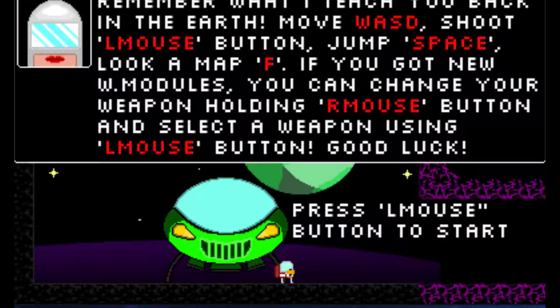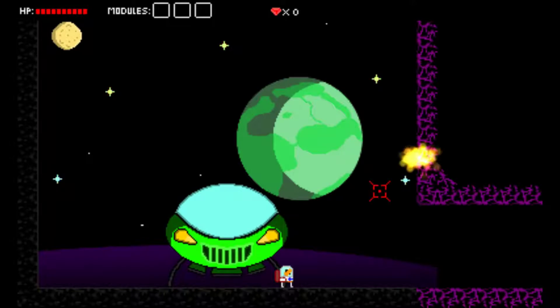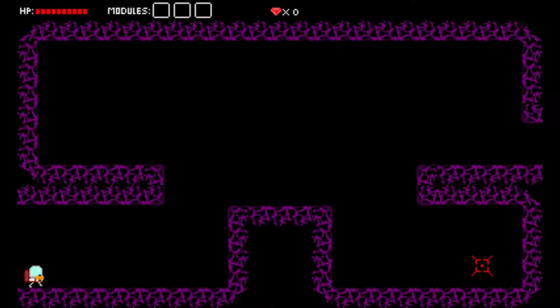Hey guys, guess what? I restarted the game and I set it to compatibility mode for Windows 7. I didn't think that would really do anything, and I'm not really sure if that's what did it, but it seems to be working now. Although the capture window's a little off — let me adjust that. There we go. Now we can play the game properly, I hope. Alright, cool — Tundmatu, ladies and gentlemen. Let's get this show on the road.